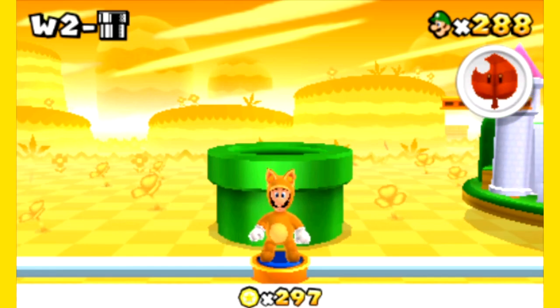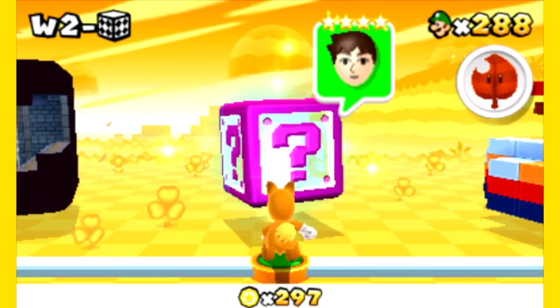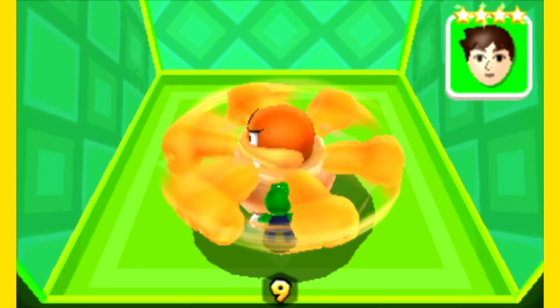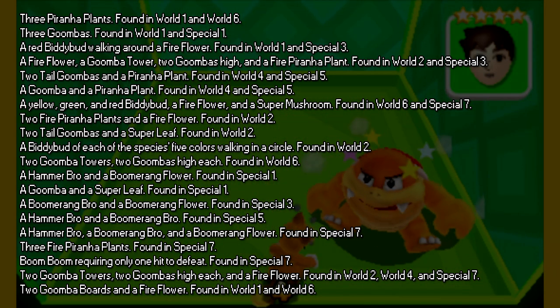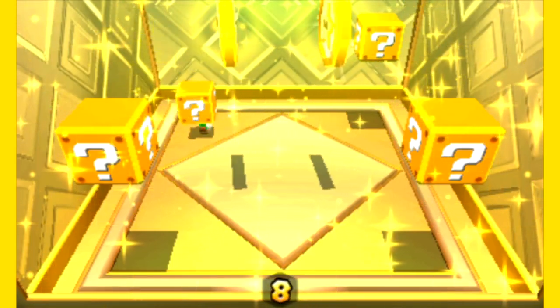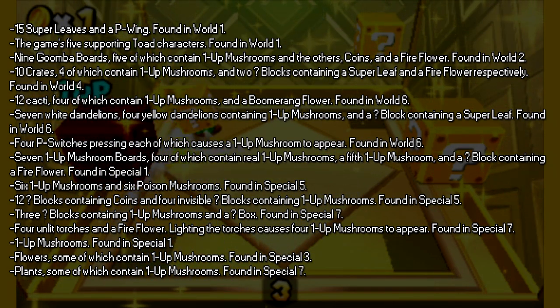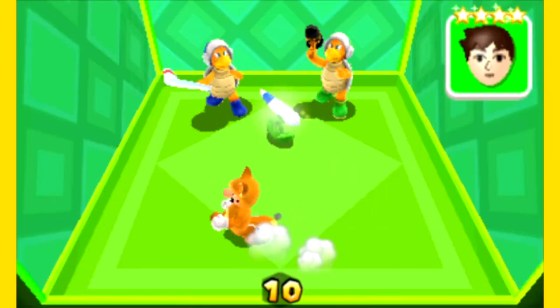We went over mystery boxes during the Let's Play, but I never really went into how many variations there were. The regular mystery boxes vary depending on what world you're in, and can have enemies ranging from a single Goomba to a Boom Boom you need to defeat in one hit. On screen you'll see the 20 different variations you could find. These are also the same types of mystery boxes you can find via StreetPass.